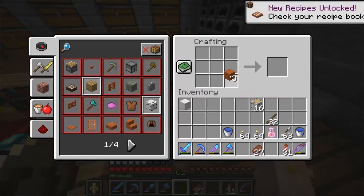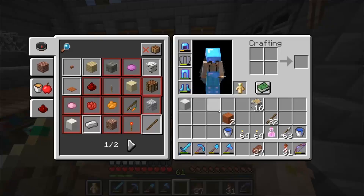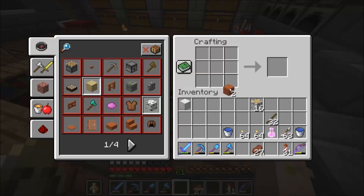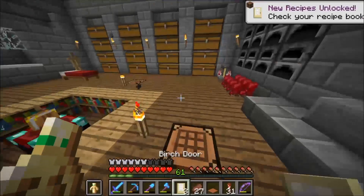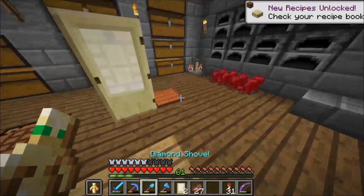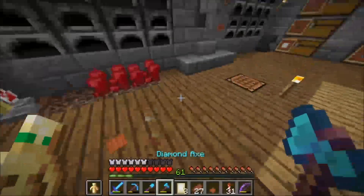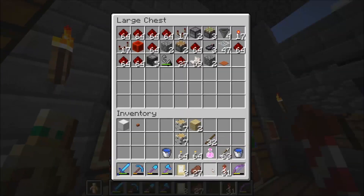Some cool things in this update: wooden buttons that keep the type of wood, and that also goes for pressure plates and door types. Super awesome. I swear to the game — I think I am a fan of that.